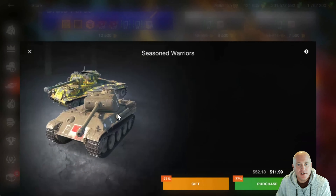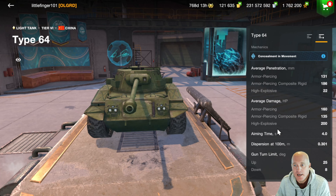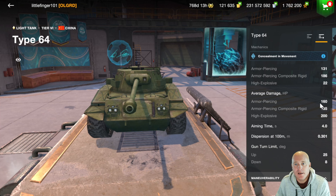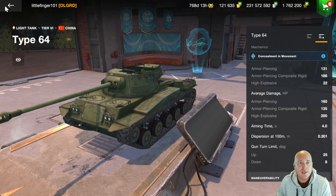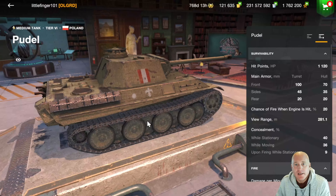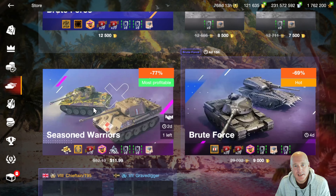Then we've got another bundle with the T64, a Chinese light tank at tier six — zero armor, but great mobility at 72 km/h, with eight degrees of gun depression. It's going to be low damage but has that light tank advantage of concealment and not being visible when moving unless you're within spotting distance. There's also 1,000 gold in this deal, and the Poodle, which was given away for free not too long ago. It just seems like a lot for two mediocre tanks.